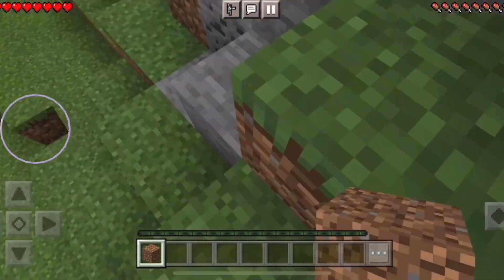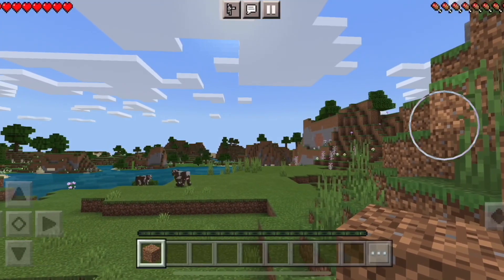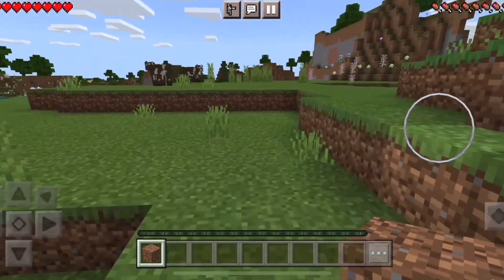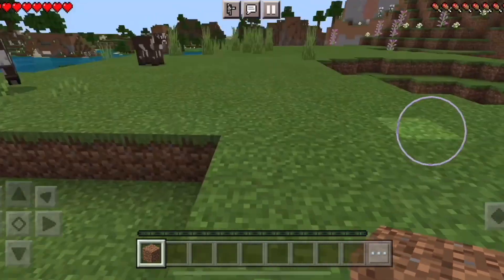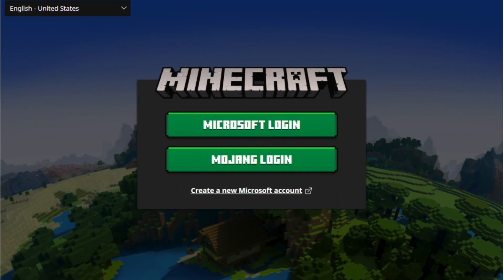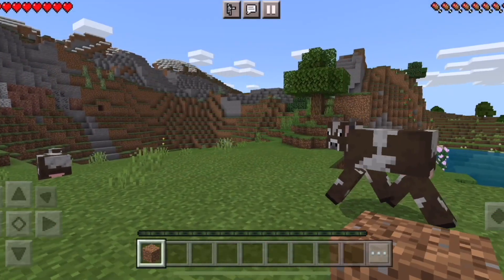The very first thing you want to make sure is that Minecraft isn't randomly down. There are times where Minecraft can have some issues, so make sure their servers aren't out. You can go to downdetector.com or Twitter to see if people are complaining about Minecraft. If a lot of people are getting that same issue at the same time, that's probably the main reason why it's happening.